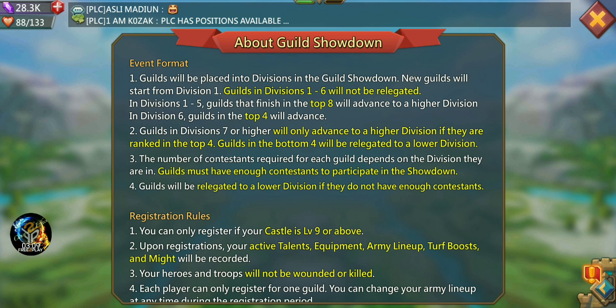The number of contestants required for each guild depends on the division they are in. Guilds must have enough contestants to participate. Division 9 requires 55. If you're in a lower or higher division, let me know how many are required — the more knowledge we share, the better. Guilds will be relegated to a lower division if they don't have enough contestants, so the entire guild suffers if the required number don't register.